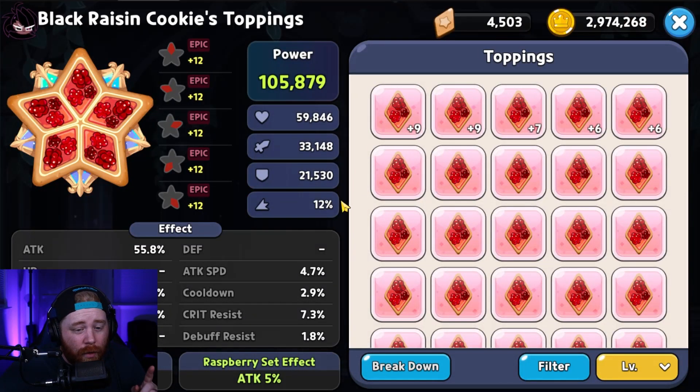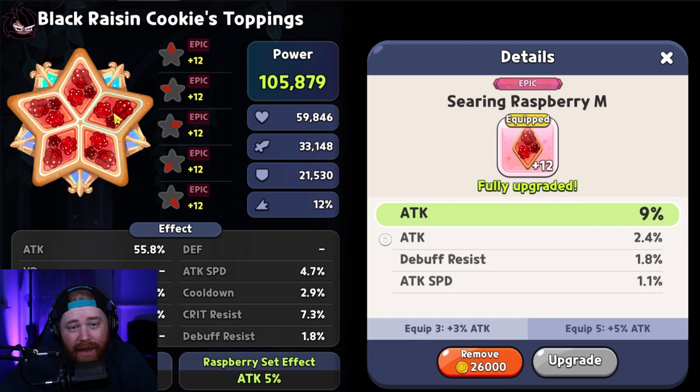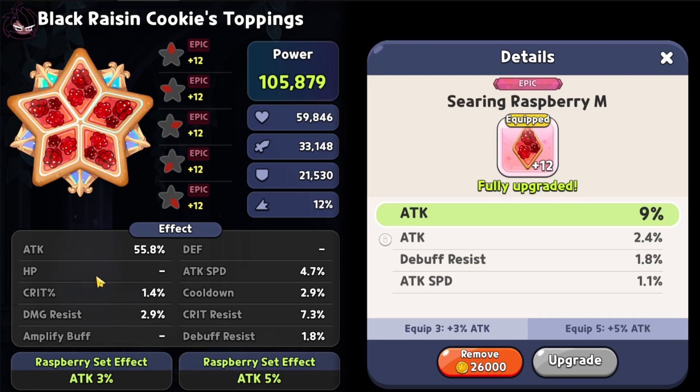For Black Raisin's toppings, just like Vampire, you're going to be running a full Searing Raspberry set because she is an ambush cookie. The sole purpose is to do as much damage as possible, so focus on as much attack as you can achieve. For substats: additional attack is number one, crit percent wouldn't be a bad one either since more crits means more damage, damage resistance allows her to stay alive longer, cooldown lets her use her skill more often, and crit resistance is good for the overall arena to survive burst damage comps.